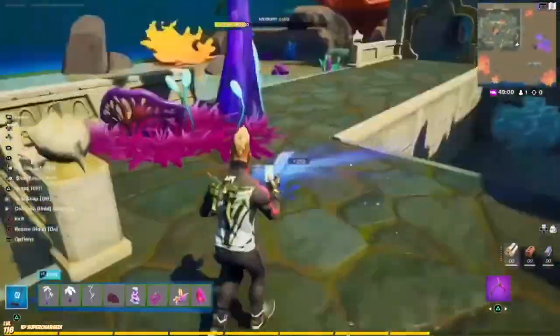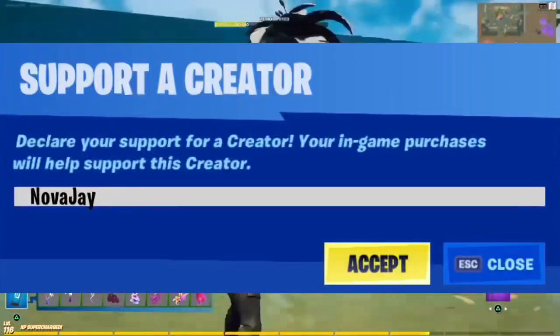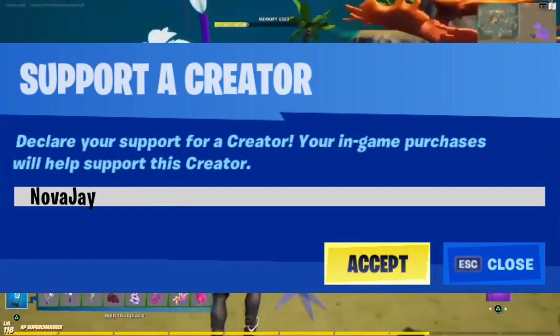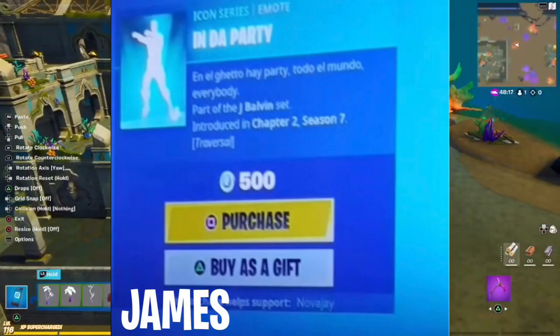Here is a quick time lapse of me turning Coral into an alien zone. Now before we get on with the build, I recently changed my creator code to NovaJ. If you do enjoy my content and want to support me, using my code means a lot. And if you don't use mine, make sure to use someone's code.